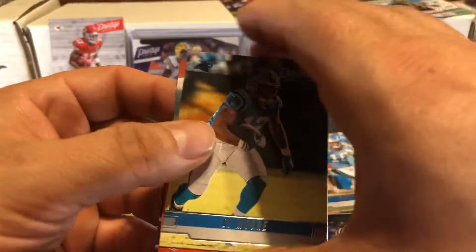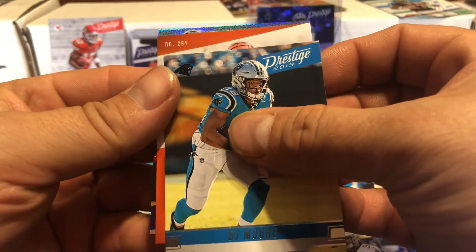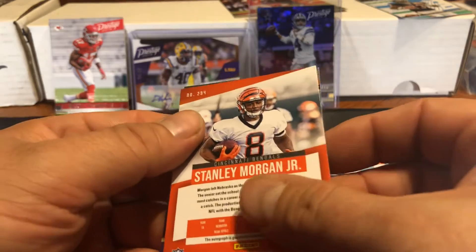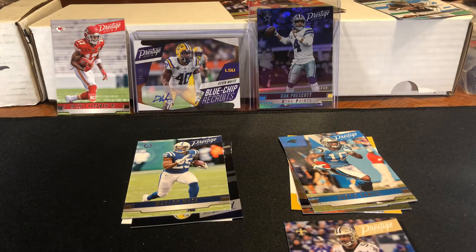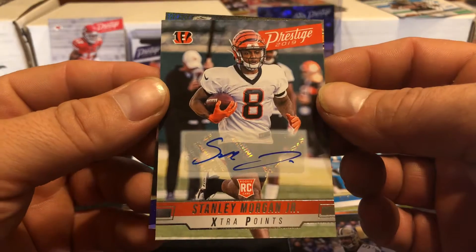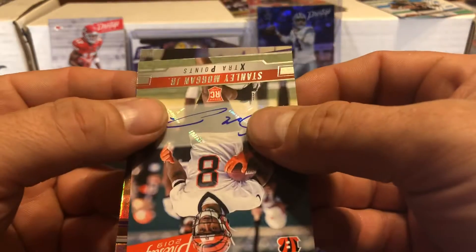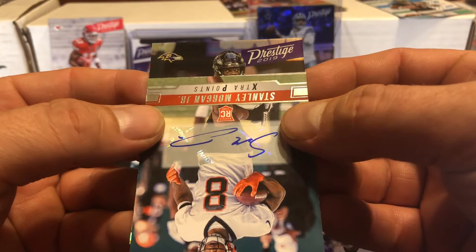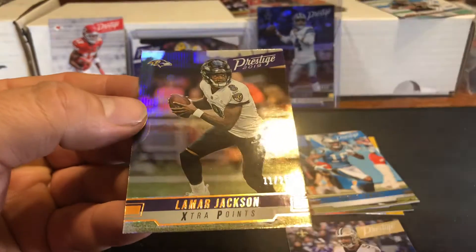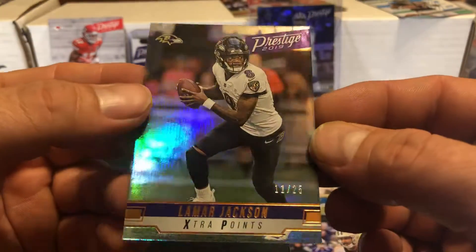Cincinnati Bengal Stanley Morgan Jr. - and that is one of our autos. Don't know much about this guy, don't know if he's supposed to be good or not. The numbered card is Lamar Jackson, 11 of 25 - beautiful, beautiful. That is a nice looking card.